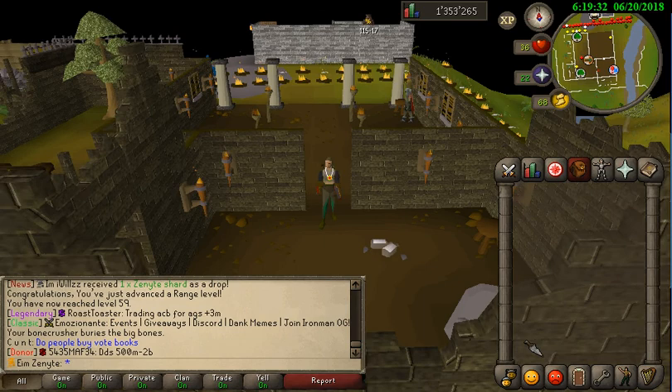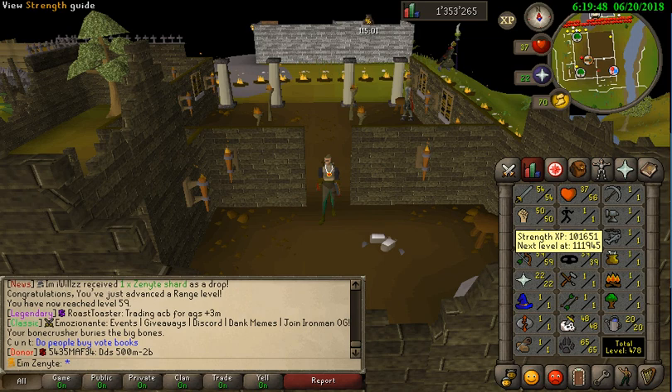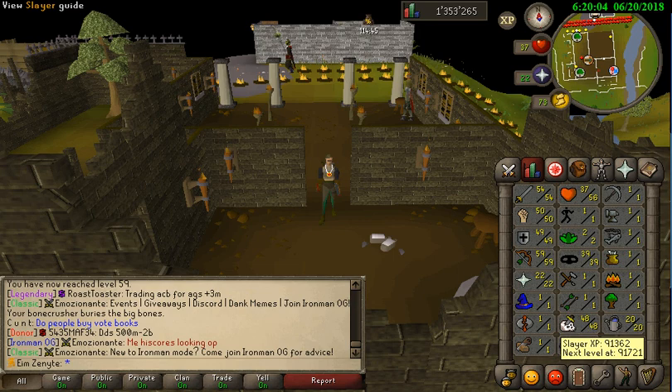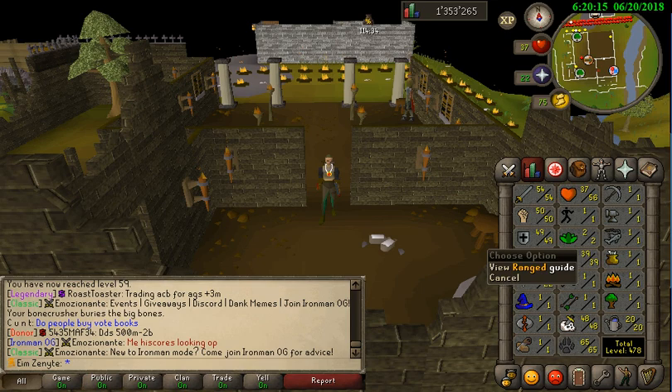Alright boys, that's it for Elite Ironman Episode 1! I hope you guys enjoyed it - we had quite some decent progress. I worked on this video for 4 days. Final stats: 54 Attack, 50 Strength, 49 Defence, 59 Range, 22 Prayer, and 48 Slayer. Decent progress, but next episode I want at least 80s. Stay tuned for Episode 2 - peace out, see you next time!